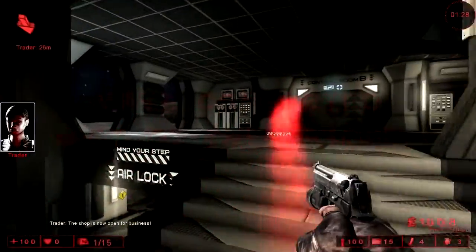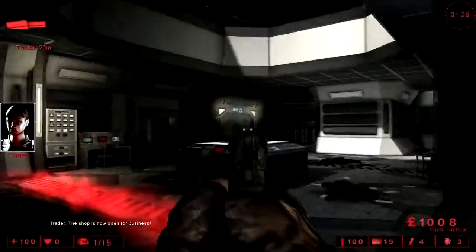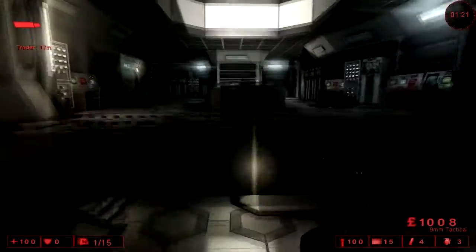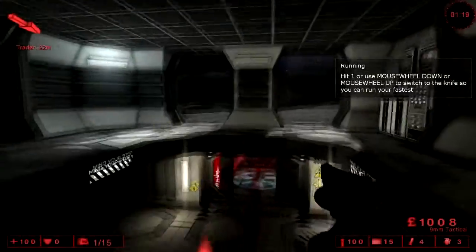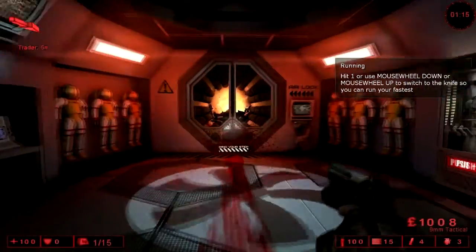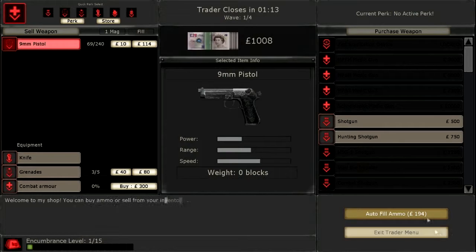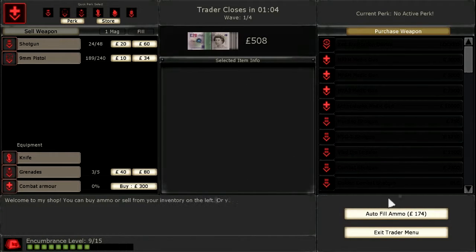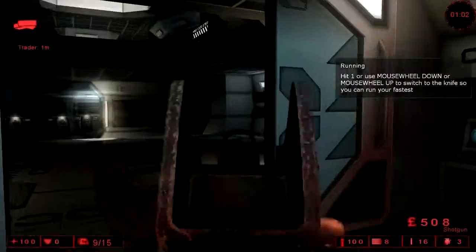I turned my DPI way down. Alright, so we have to follow this red light to get to the place where we buy guns. Looks like here we can buy guns — we got a shotgun, a hung shotgun. This one looks more sweet, so let's purchase this weapon. And there we go.